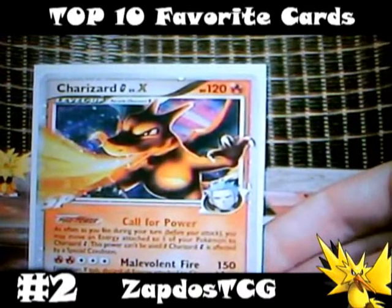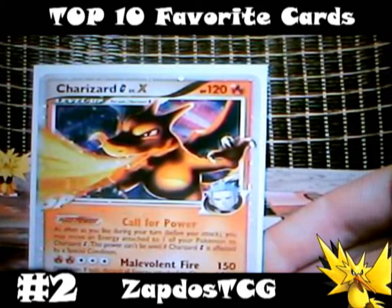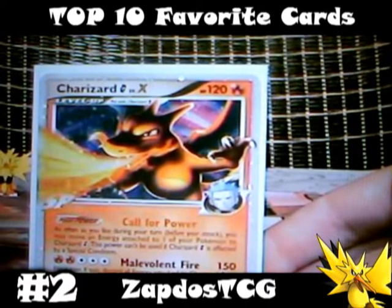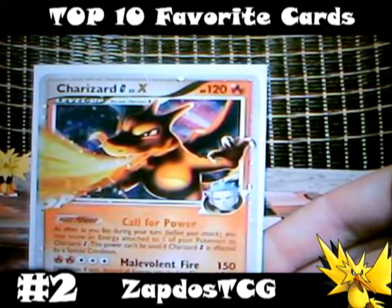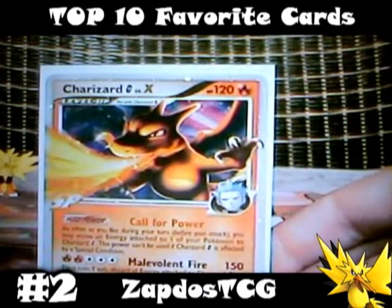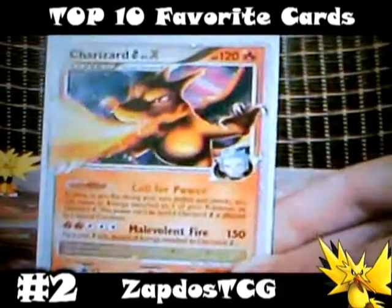Now for number 2: Charizard G Level X. Charizard is probably the most popular Pokemon ever — it's a Pokemon that looks like a fire dragon. It's been around for ages and if you've ever played any Pokemon game in the 90s you'll definitely know Charizard. This card is my number 2 mainly because of the artwork; you can see that Charizard's flames come out of the card, which I really like. Unfortunately this card is all luck based — his attack deals 150 damage but the effect states flip a coin. If tails, discard all energies attached to Charizard G Level X. He needs 5 energies to use the attack and after a single coin flip you have the chance that all your effort was in vain. His pokepower Call for Power can help set him up again, because you can move all energies attached to your Pokemon to Charizard G Level X as often as you like. But this Level X card is just too slow to win competitive battles. If you have luck with coin flips you should definitely try this card out.